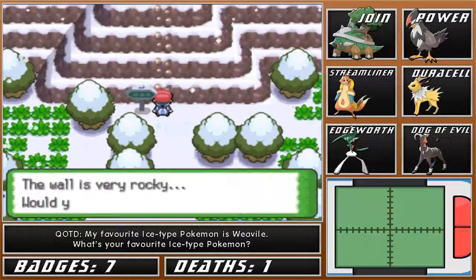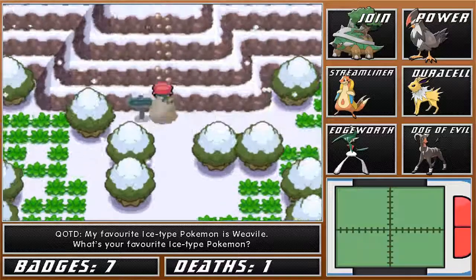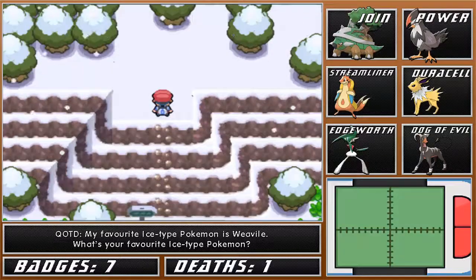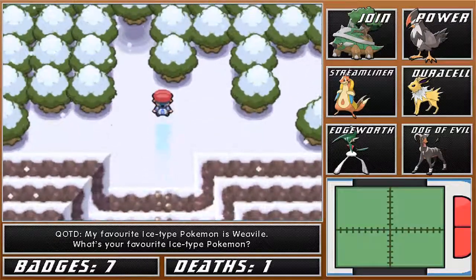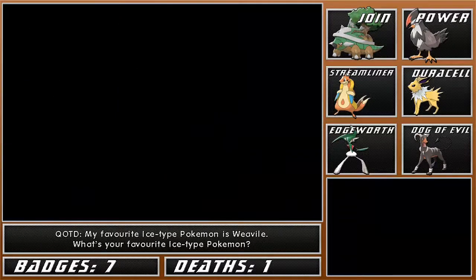I guess we'll climb up these rocks. It really sucks how Gallade can't learn Rock Climb. You would've thought, being a Fighting type and all, that it would be able to learn Rock Climb. But it looks like it can't.